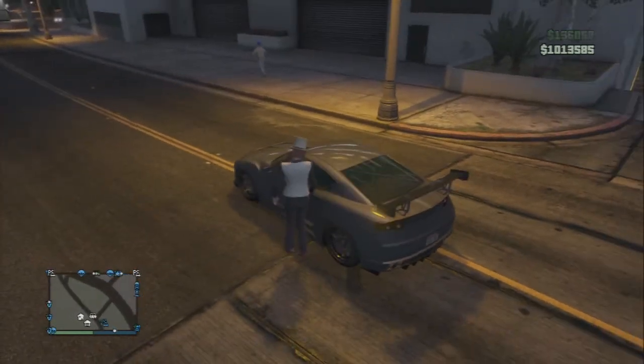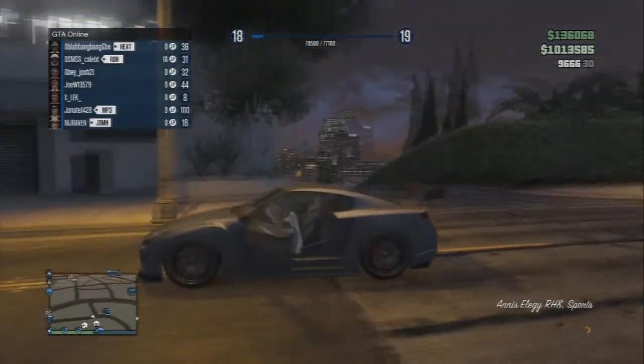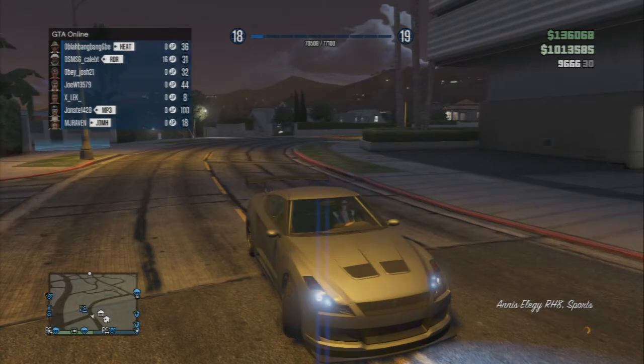Sometimes the car may spawn outside and you'll be kicked out of your car. What happens is you can just run over to that car and it will be fully insured.